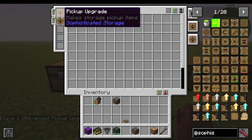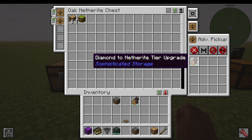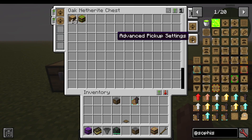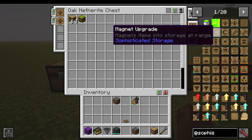There is an advanced pickup upgrade as well, which lets you match items or match the mod — for example, only matching Sophisticated Storage mod items. You can also ignore durability or match durability for gear and weapons. The filter upgrade filters items piped in or out of the storage. The magnet upgrade is basically like a pickup one, but it teleports items directly into storage rather than only things that touch it. The advanced magnet has a bigger range and larger filters, just like with the pickup upgrade.